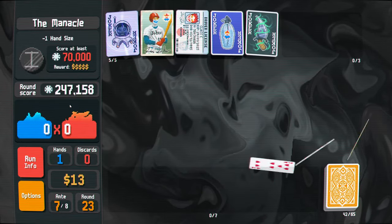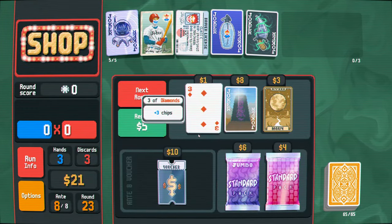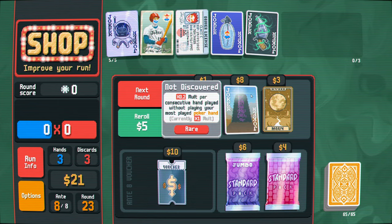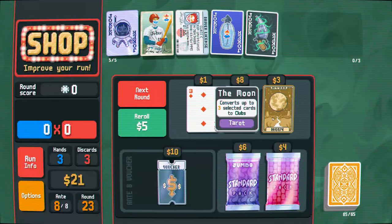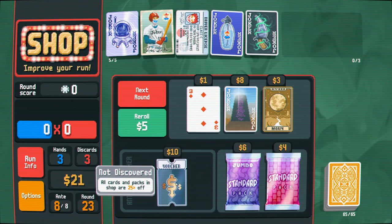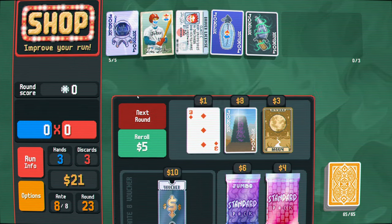Oh my god, look at that - 200k! The monolith. That card used to be really OP, right? But they nerfed it or whatever. This makes clubs. All cards and packs in shops are 25% off. Eh, I feel like I'm pretty set. I'm just going to go next round.